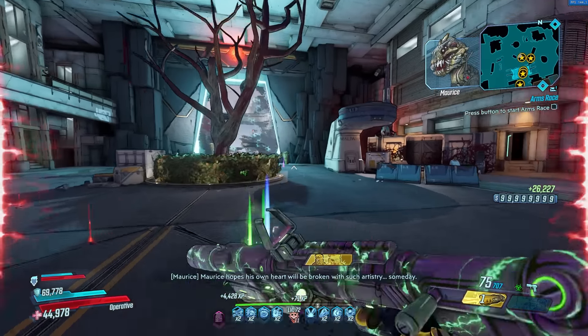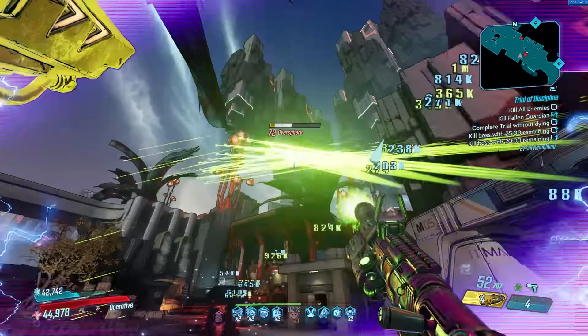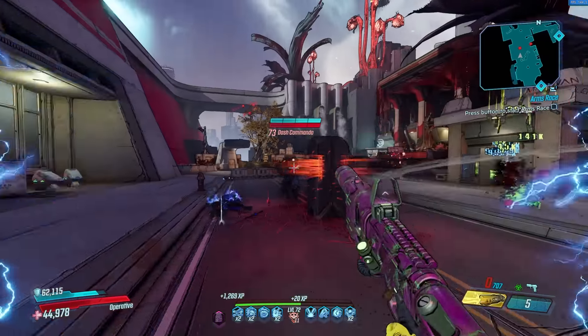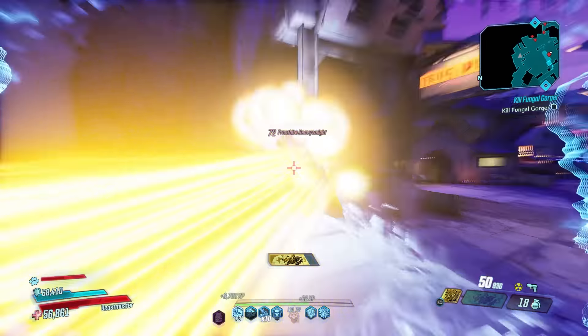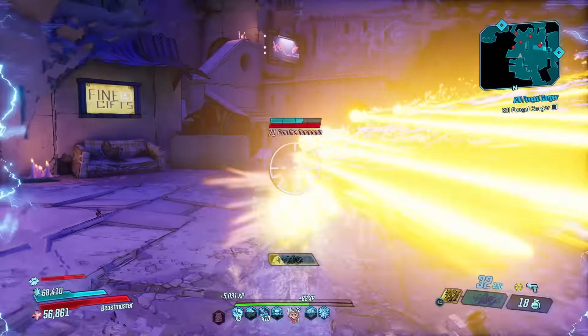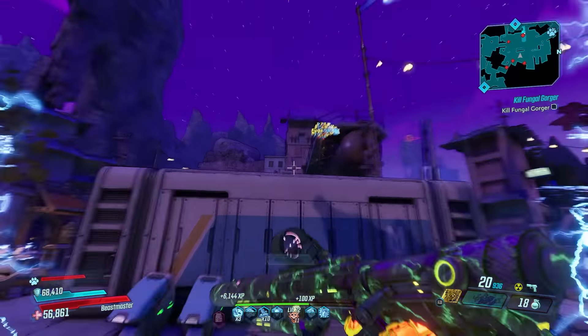The Light Show is really, really strong. And I love it on all my characters — on Amara, it's great; on Fl4k, it's great; on Moze, it's great. It doesn't matter. You can use this gun on everybody and it's going to be good. It just absolutely excels in the hands of Zane.